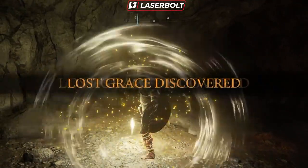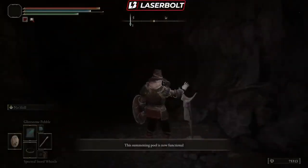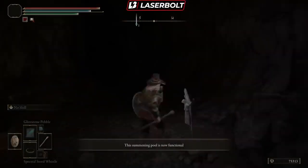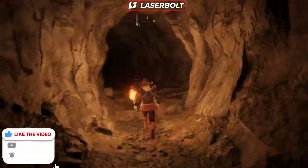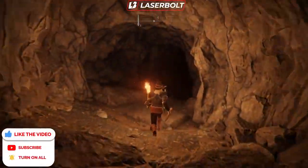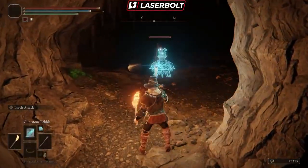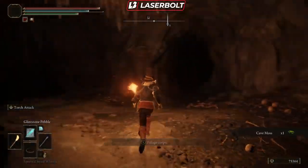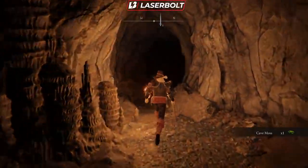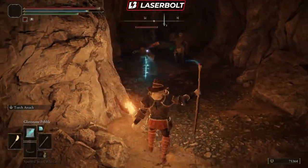Now that we're at the resting point, in case you die you're going to be safe from losing everything or having to run all the way back. We're going to go through this cave — let's get our little flashlight going. There are going to be a couple of ads in here which you can easily take out with magic. If you're not running a magic character you can easily just backstab them and you should be good to go. I like to go through this cave and collect everything I possibly can.